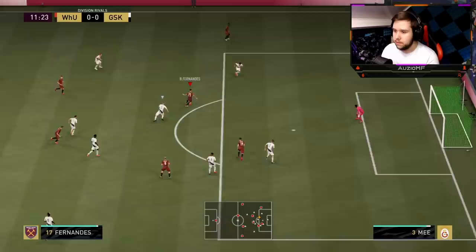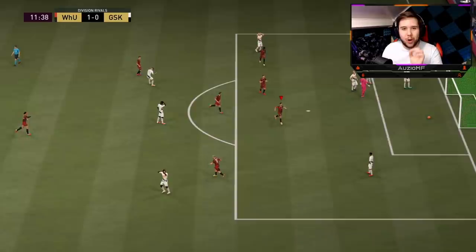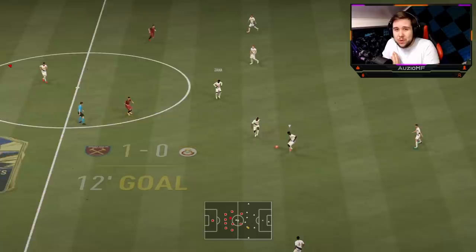Pass to Henderson, back to Henderson, give it to Bruno — fake shot around the corner, go for that power shot towards the near post, and we are going to get another goal with him. His positioning, his movement, his dribbling just around that little corner — spot on.